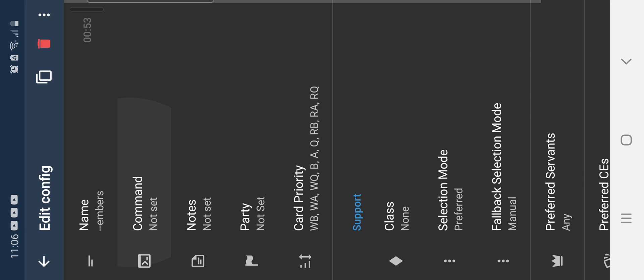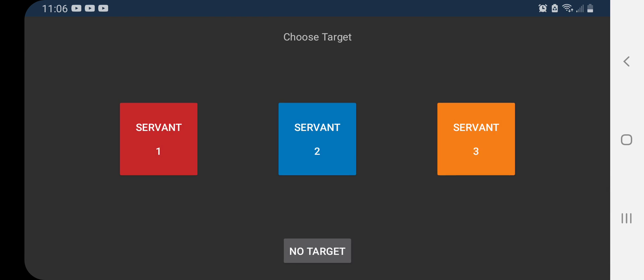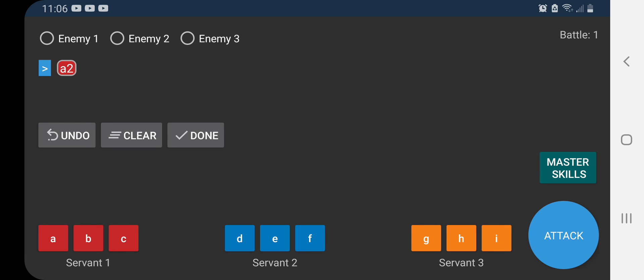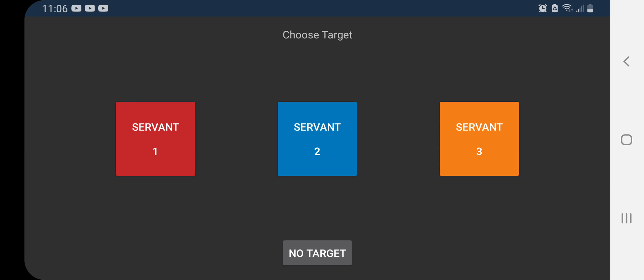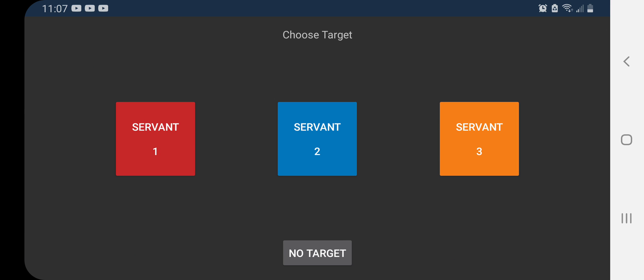Hit OK and then tap on Command Set. First, we want to use Scotty's quick buff on Dante's, so we're going to tap A and then select Servant 2. Next, we're going to use Dante's NP gain buff on himself, so tap E and then tap No Target. Then we're going to use the Support Scotty's quick buff on Dante's — tap G and use it on Servant 2.